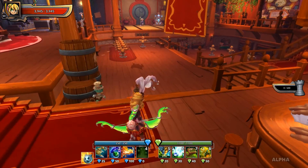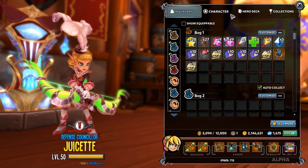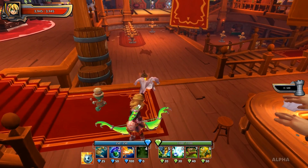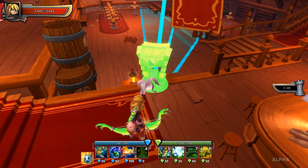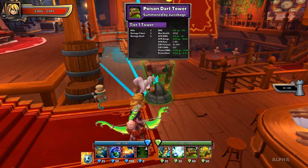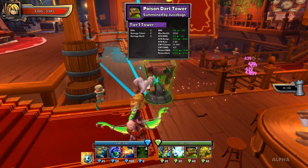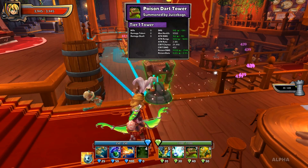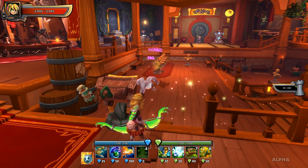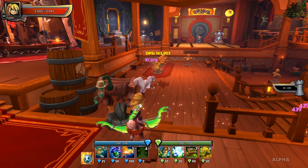Now let's switch over to the Poison Dart Tower. The PDT is going to be a 40 DU defense as well. At tier one you can't really get good stats off the tooltip, but let's watch what it's capable of doing to the target dummy - we're already over 145,000 damage per second unupgraded.